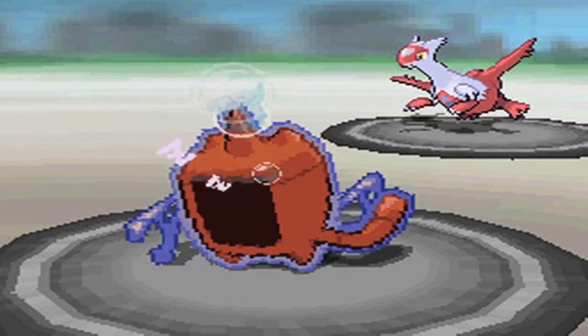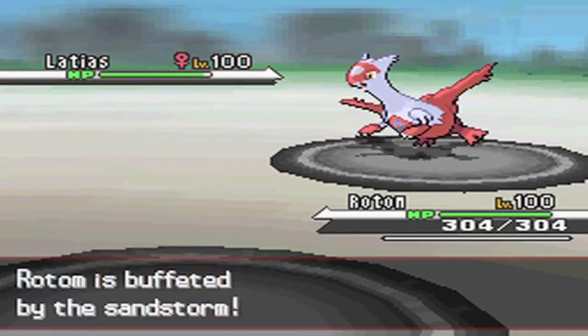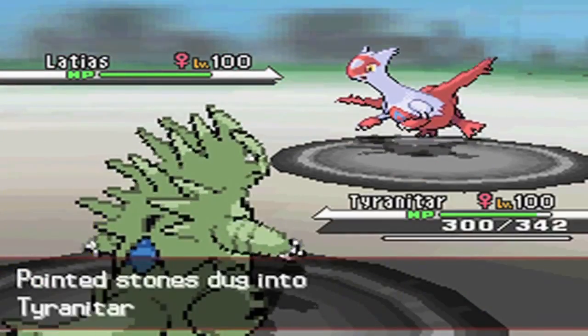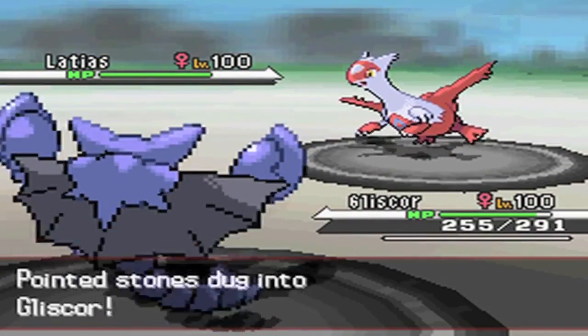Fal decides to go into Latias as I go for Rest, and I take the opportunity to switch into Tyranitar to attempt a trap with Pursuit. But unfortunately he actually goes for the Roar here, predicting my switch to Tyranitar or Scizor — and this forces me into my Gliscor.